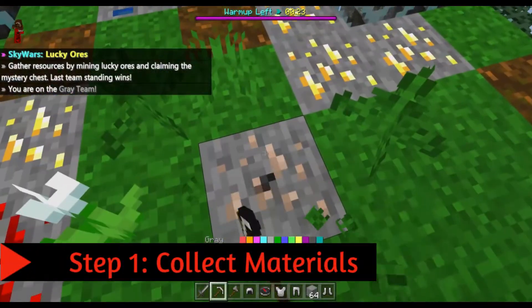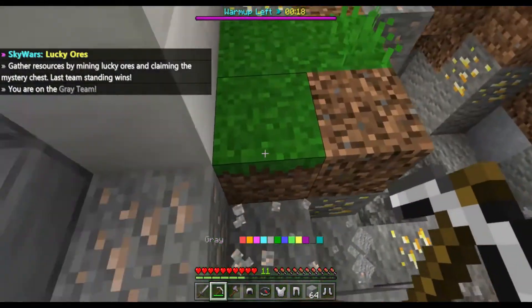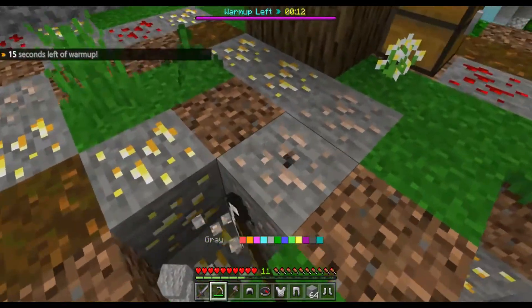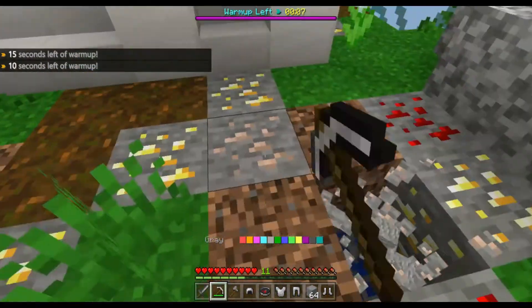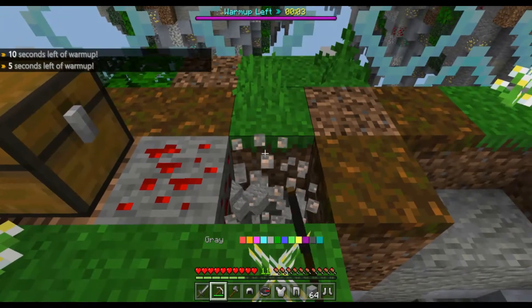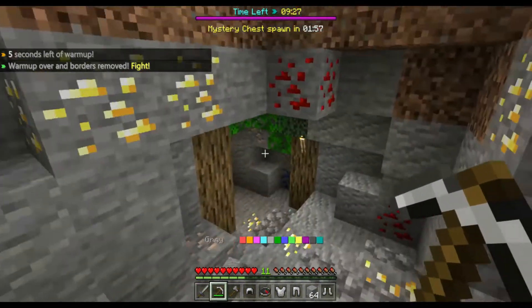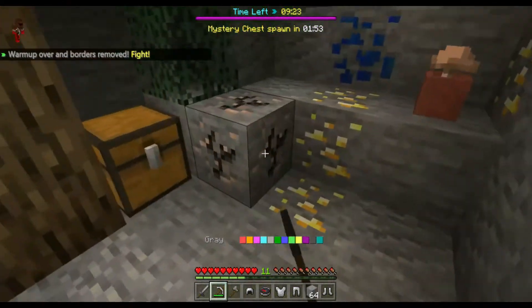When you begin your match, try to mine as many iron ores as you can. These blocks will give you a chance to get either arrows or a normal 32 block amount. But what you need to try to find is the arrows. It might get a little annoying because you may find more blocks than arrows, but if you keep mining all the blocks on your island, you'll get the amount you need. All you really need is 10 to 12 arrows, but if you get lucky and get more, that's even better — just keep it and save it for later.